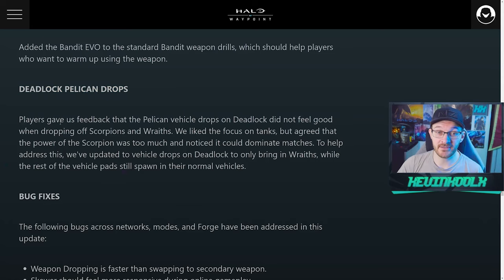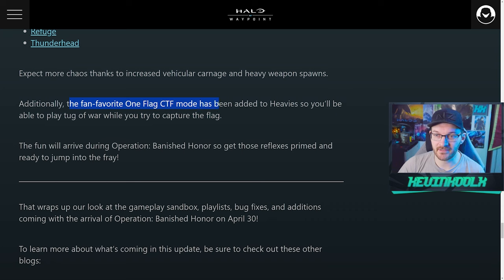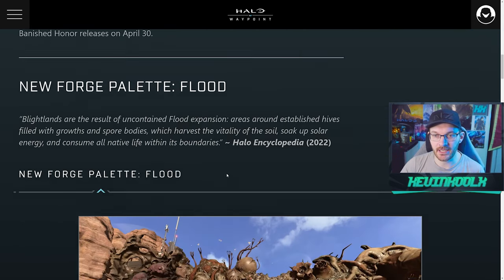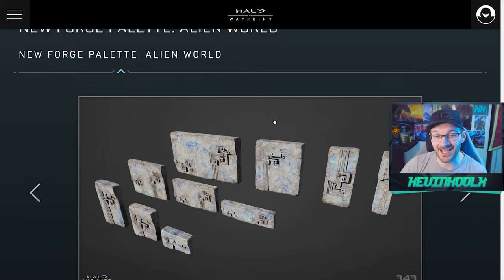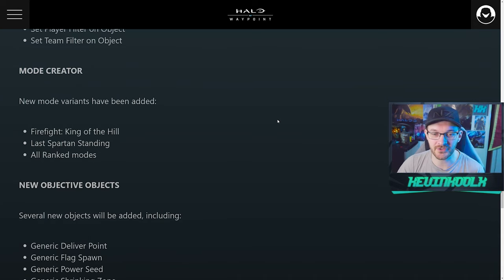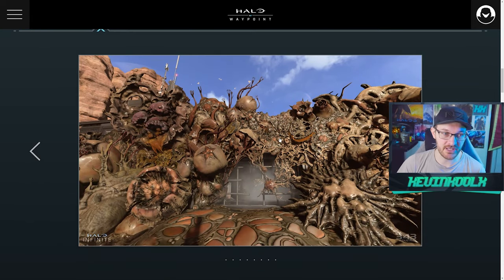In the Deadlock BTB map, they felt the Scorpion was a little too overpowered, so they cut the Scorpion from the pelican drop — now it will just be Wraiths, which I think is a little better for that map. The BTB Heavies refresh is coming in, bringing a lot of BTB maps already in the game into BTB Heavies — plus One Flag CTF has been added to Heavies. Forge is getting a major update with alien planet biomes and a flood biome for you to play around with, and I'd be shocked if we don't see the flood biome get added into the infection playlist for matchmaking.